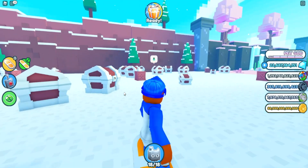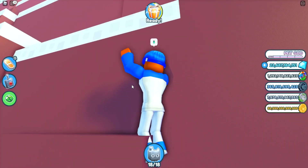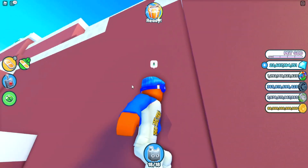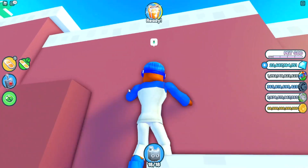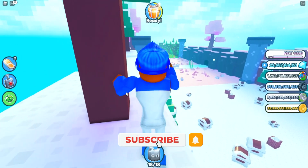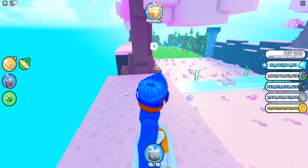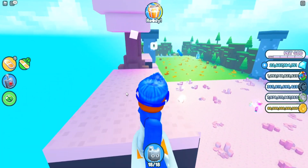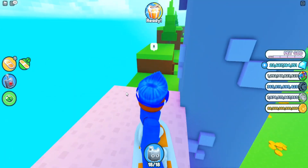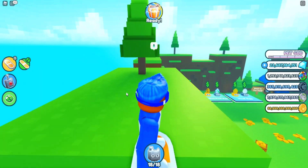I will be giving out some free dark matter pixel demons. If you want to enter, all you have to do is comment your Roblox username in the comments below so I can get your pet, and like, subscribe, and turn on the notification bell so you won't miss when the giveaway happens. The lucky winner will be receiving a free dark matter pixel demon. That's all I have for you guys today — see you on the next video, bye bye.